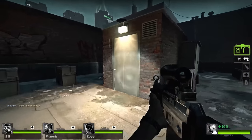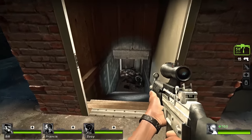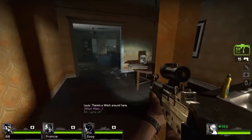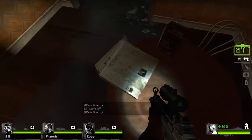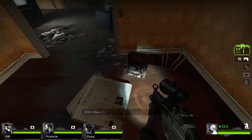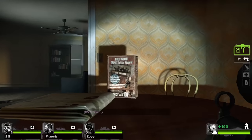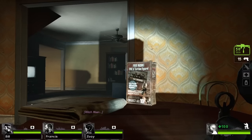Our next few easter eggs reside in No Mercy, specifically in the apartments and the subway. Instead of spending too much time at the supply area, quickly head down the stairs and clear out the kitchen. Head to this table, where you'll see two things: one being the Terminal newspaper notoriously found in Half-Life 2, even having an image of Wallace Breen. And right next to it, you'll see a cereal box decked out with Team Fortress 2 imagery, implying there is an action figure of one of the mercenaries inside. Strangely, the text below says collect all 10, when there are only 9 classes.